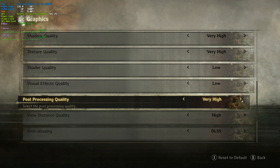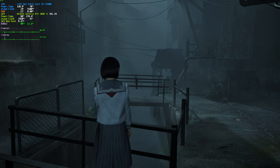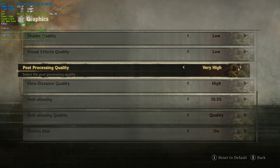Post-processing quality has an incredibly small impact on performance — from 82 at Low to just 80 at Medium, and anything above that is the same. Very High gives the same FPS as Medium. I don't see too much of a visual difference, but if you do, leave it on Very High. Otherwise Low is fine.